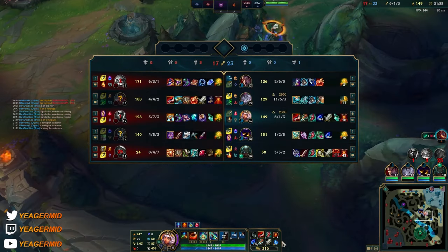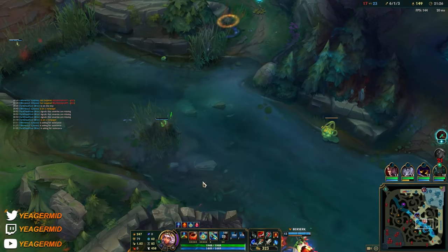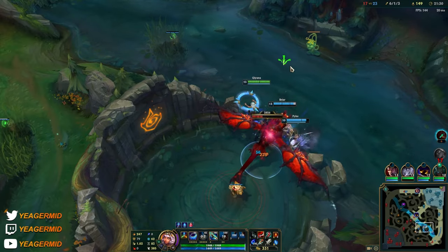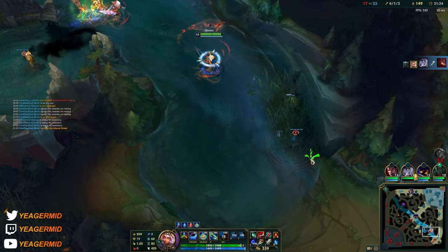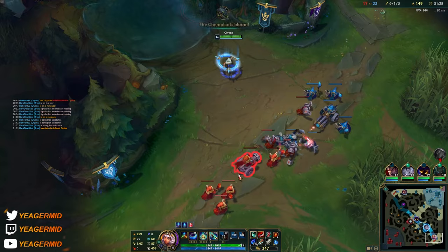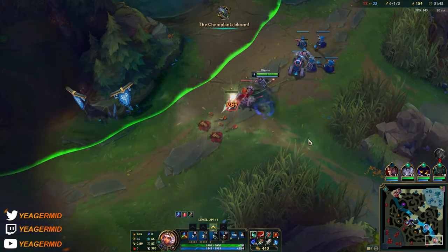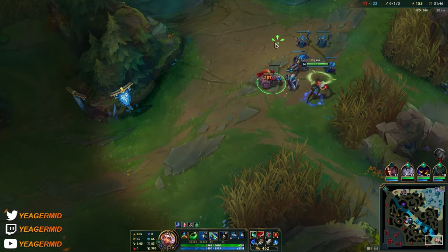Our Veigar is getting pretty strong with the stacks, and also with the rod of ages so he'll be pretty tanky. All he has to do is provide a good cage in fights — if we get a good cage, we're good to go.